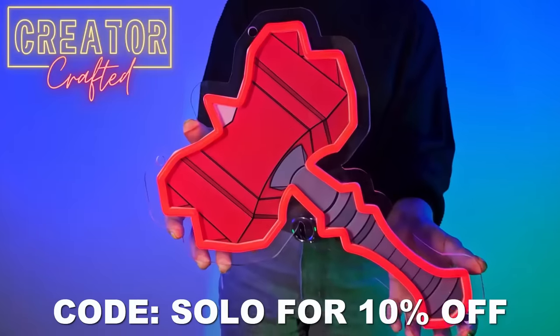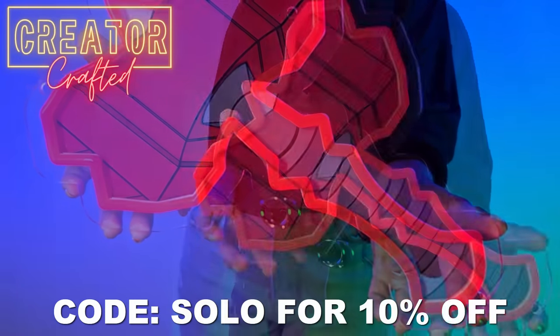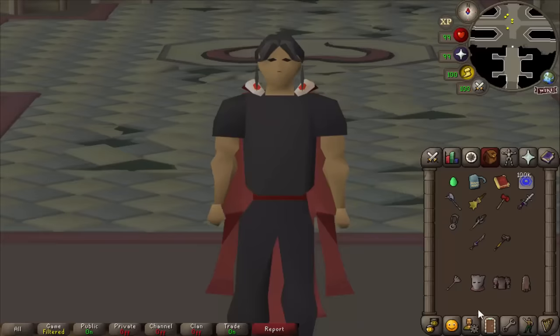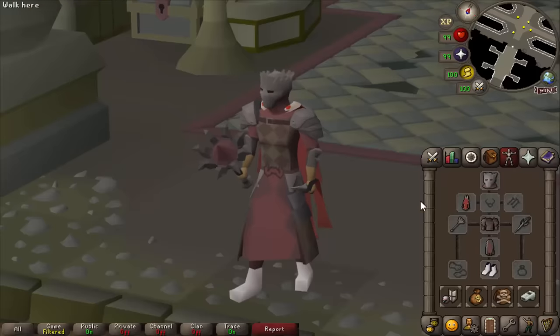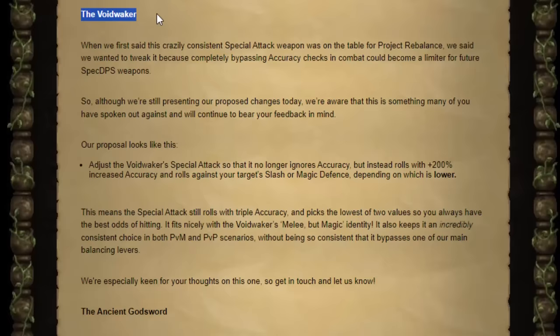Creative Crafted are now selling Dragon Warhammer LED signs — use code SOLO, link in the description. There are also more changes coming to the Nightmare and Phosani's Nightmare: they're making drops slightly more common, around 700 hours instead of 1,000 hours to get everything. They're also buffing Inquisitor and the Inquisitor Mace for what feels like the fifth time.